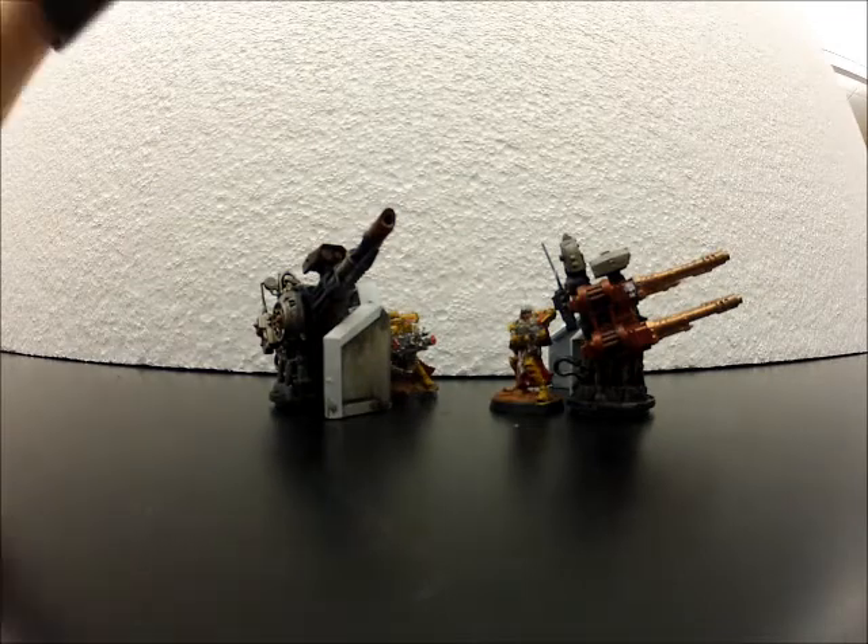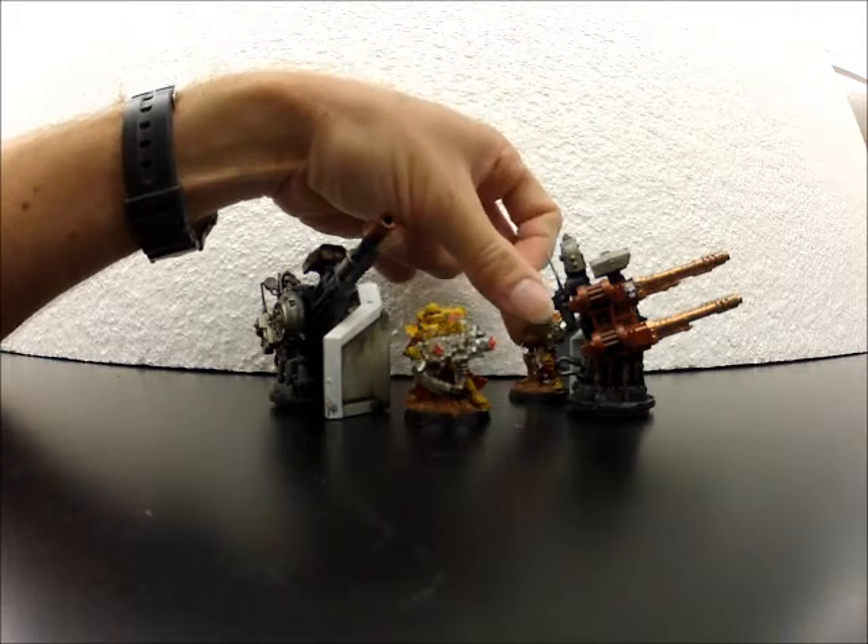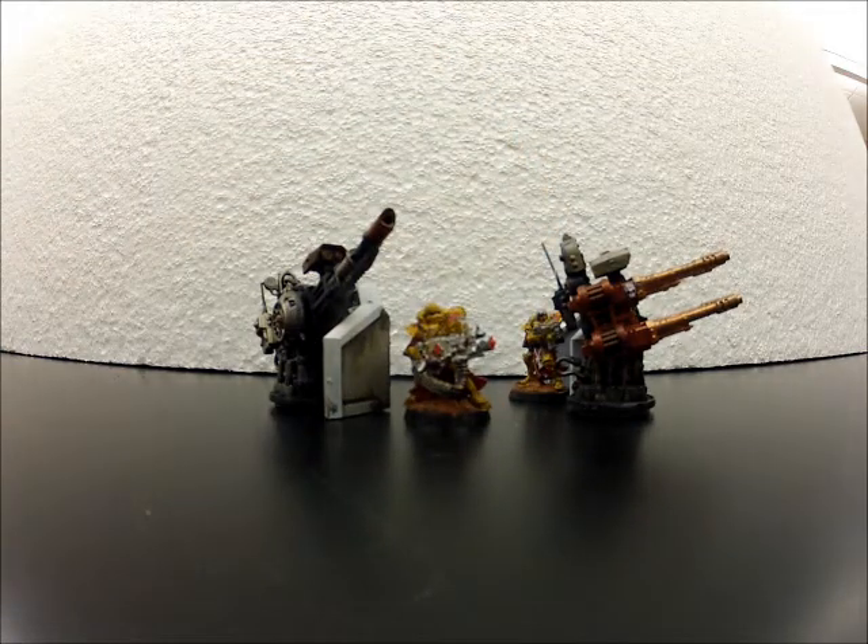The best anti-flyer options are your heavies. Retributors have heavy bolters with good range — only Strength 5, but they get three shots each. Take four in a squad and you get a lot of heavy bolter shots. They'll hit, but unless you're going up against AV10 flyers it's not likely you'll do much. You might glance them, and if you get rend from your Act of Faith, Retributors can take down a flyer — but there's an awful lot of luck involved.